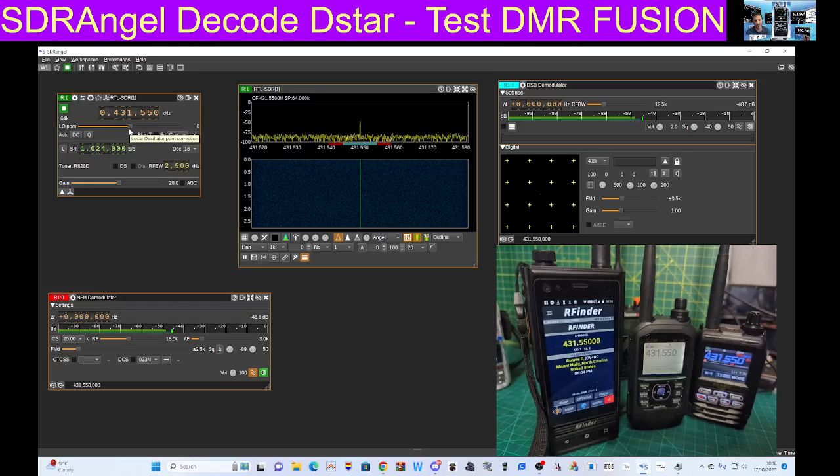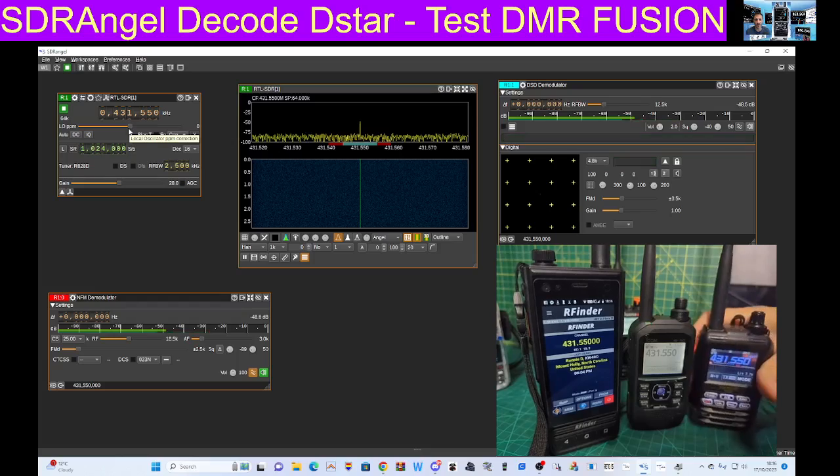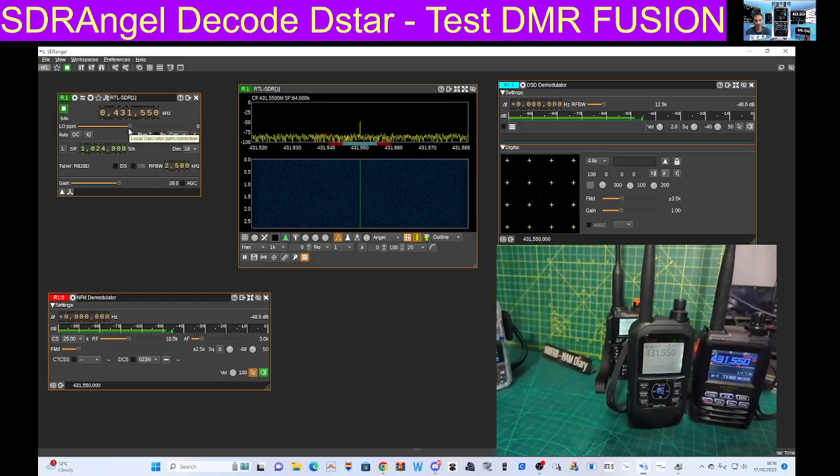I'm going to key them one at a time and let's see if we can hear them. Now we're on the FT5. You can see that one doesn't decode. Then we'll grab the RFinder which is on DMR. M-zero FXB. If you look here at the top it does say DMR — it's not decoding at the moment.